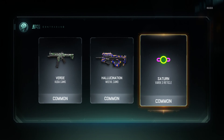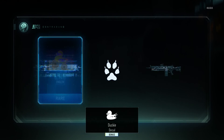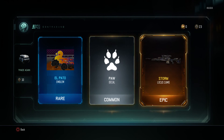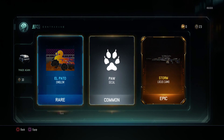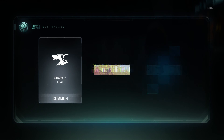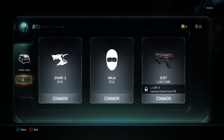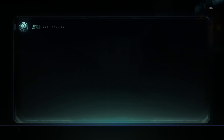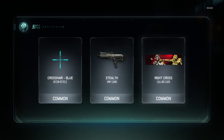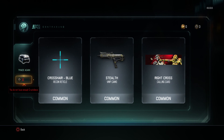Verde. Hallucination. Saturn — didn't we already get this Saturn thing? I swear we did. El Patel — I don't even know what that means. Storm. Locust Camel — I don't know why that's epic, that doesn't look very epic to me. Shark 2. Ninja. Decal. Dust. Elkhorn 9 Camel. What's the last one? What are we gonna get? Stealth VMP — oh, that was alright. Yeah, that was cool. Now my calling card looks cool.